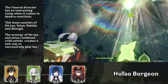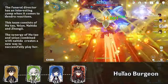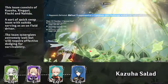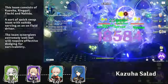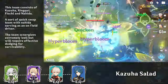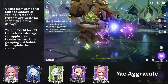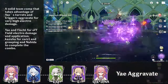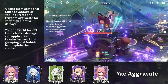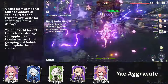Hu Tao Burgeon — the funeral director has an interesting comp when it comes to Dendro reactions. This team consists of Hu Tao, Yelan, Nahida, and Zhongli. The synergy of Hu Tao and Yelan combined with Nahida creates a new way to successfully play her. Kazuha Salad — who doesn't like their vegetables? This team consists of Kazuha, Xingqiu, Fischl, and Nahida — a sort of quick swap team with Nahida serving as an on-field driver. The team synergizes extremely well but will require effective dodging for survivability. Yae Miko Aggravate is a solid comp consisting of off-field and reaction-based damage: Yae Miko, Fischl, Kazuha, and Nahida. Yae and Fischl for off-field Electro damage and application, Kazuha for swirl and grouping, and Nahida to complete the combo. This team will also require effective dodging as it focuses on heavy damage with a lack of defense or healing. There are alternative replacements to these team comps, so please comment below if you're curious about additional options.